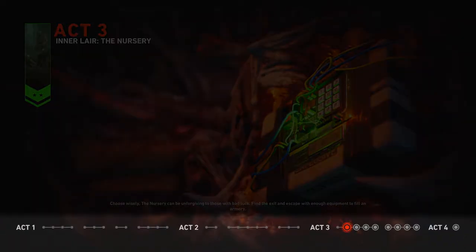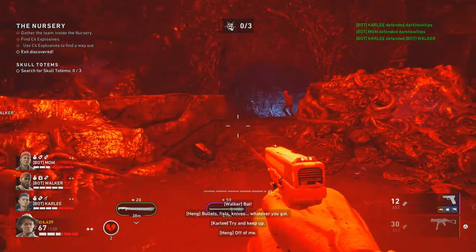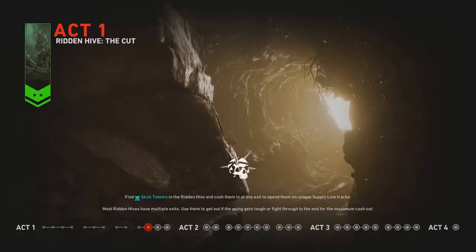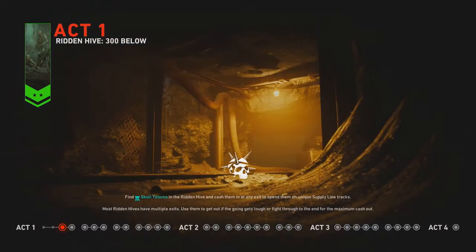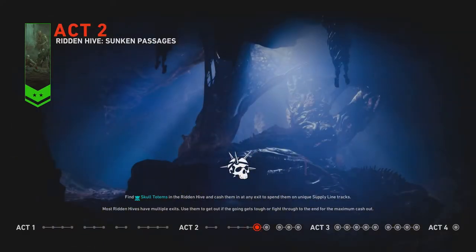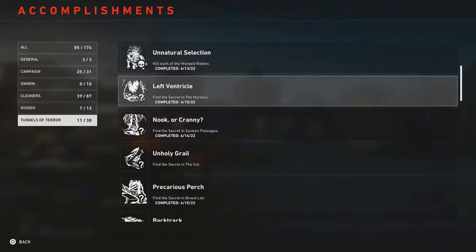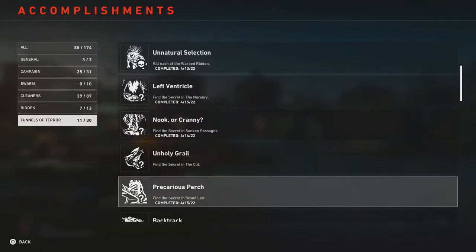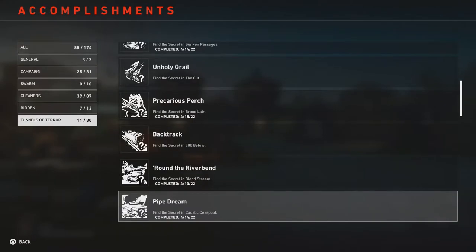Ridden Hives is not Act 5 as we thought it would be, but it's actually in the middle of all of the Acts. There are 6 Ridden Hives that you can randomly go to: The Cut, Brood Lair, 300 Below, Bloodstream, Caustic Cesspool, and Sunken Passages — all of them have the Golden Skull Trophy. Check out the link above or in the description below to find those trophies.